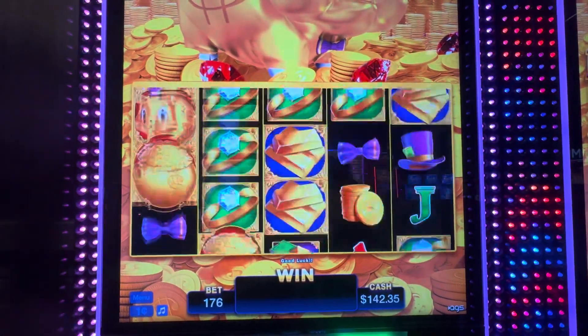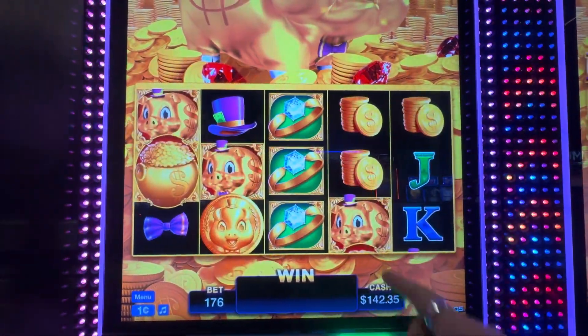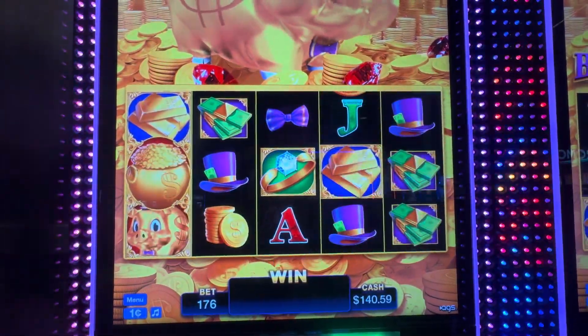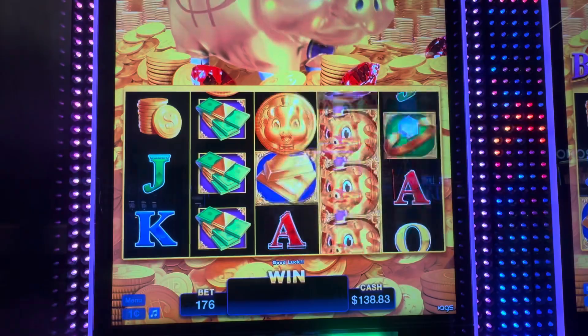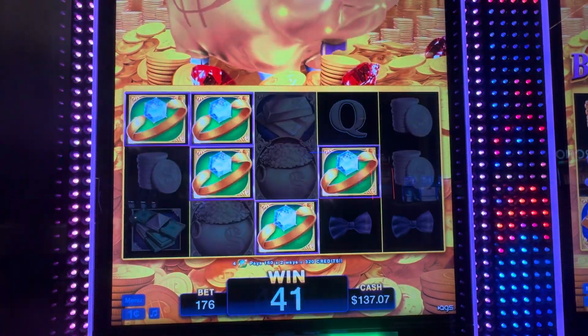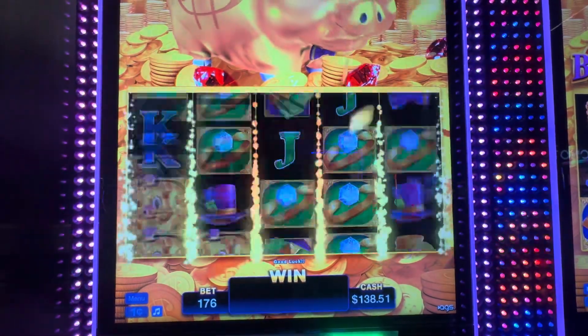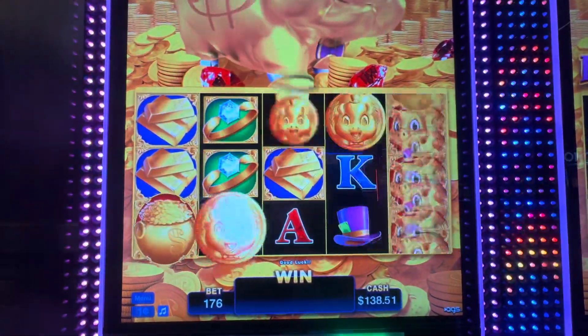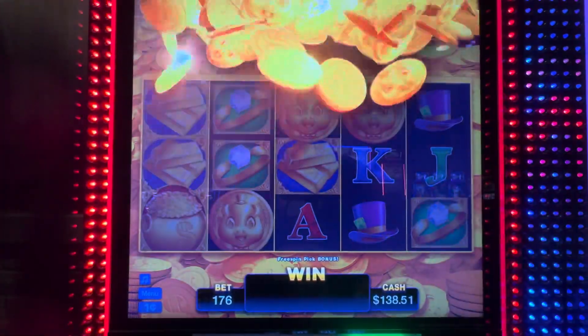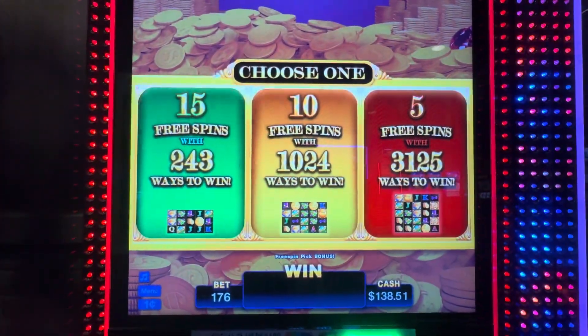It says penny denomination. We need one more in that third reel. Another $3.20 for diamonds. There's the rumble - there we go! What do we get? Three spins, four trigger, plus we have a hit with the gold bars here. So now we get to choose, guys.